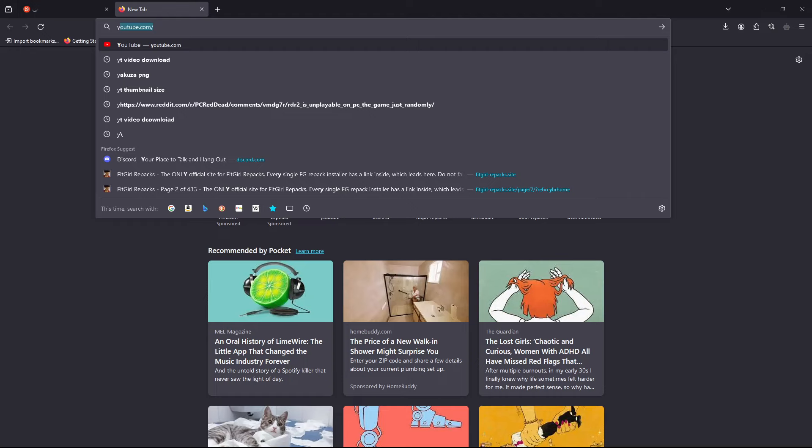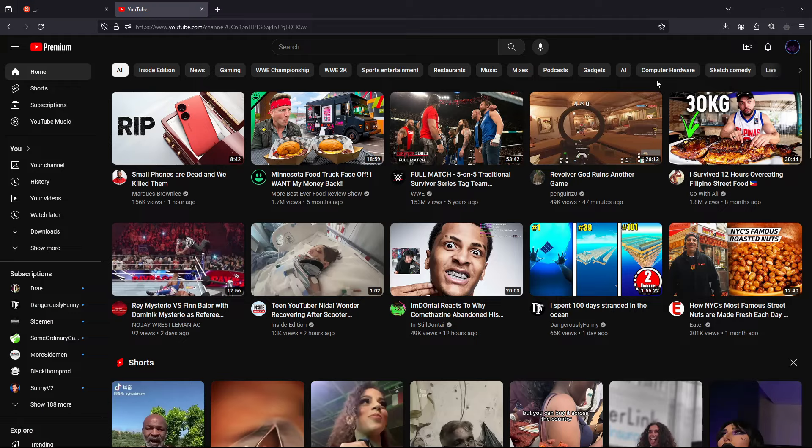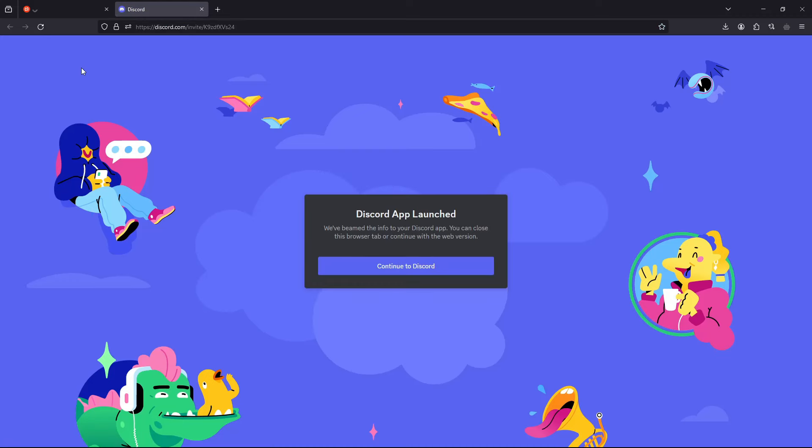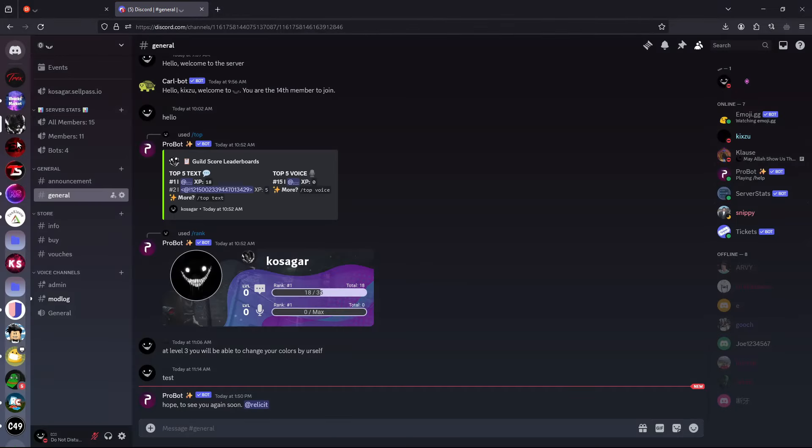Go to the link I provide in my video description so you can join my channel. Accept the invite and you'll be in the Discord server.